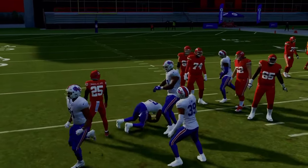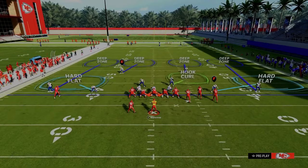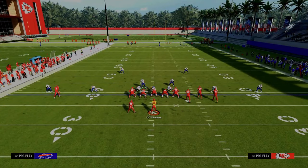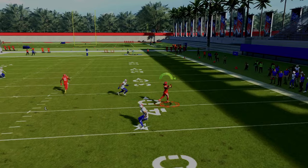You're able to stop crossing routes, stop some of these little seam wheels or little underneath wheel routes, your user is able to have some freedom in the middle of the field. And if they run a streak-corner-flat combination over to the right, you're going to see that these deep out zone knockouts are also going to do a really good job of playing that — it would be either a KO or an interception.